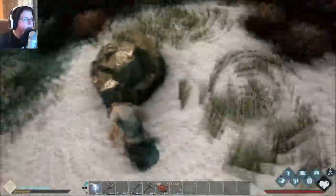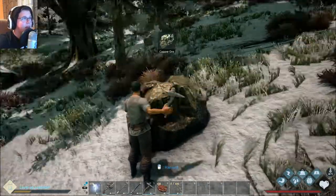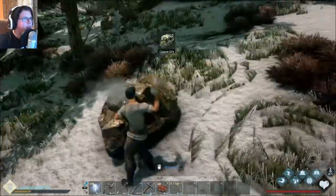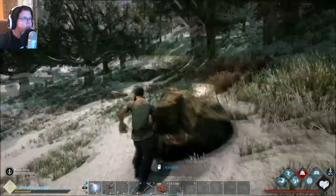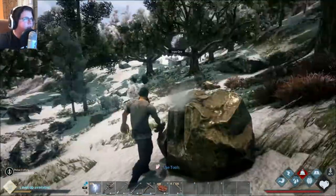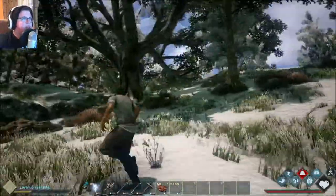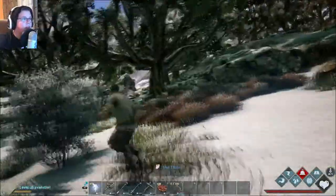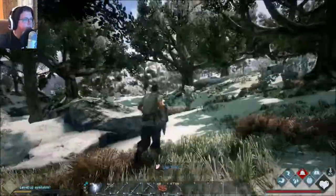These stone boulders right here are really, really good — I'm actually surprised they're that near. These give copper, which we're going to need a lot of copper for different things in the future. It's really good that we've got a little settlement of copper right here. In my last playthrough I had to ride flying things all the way up to the mountains to get them.